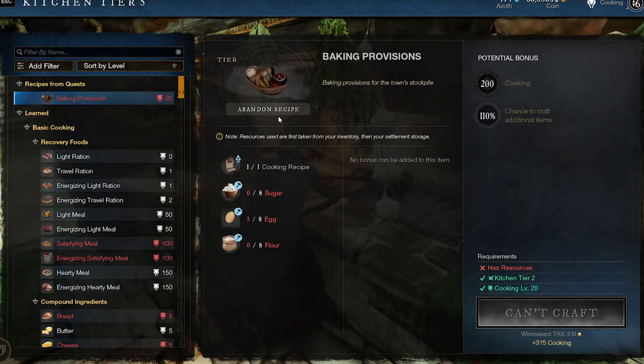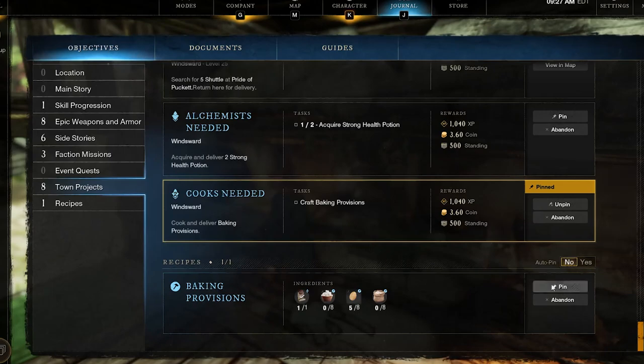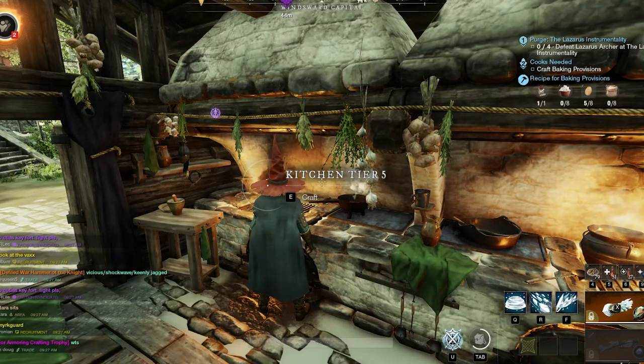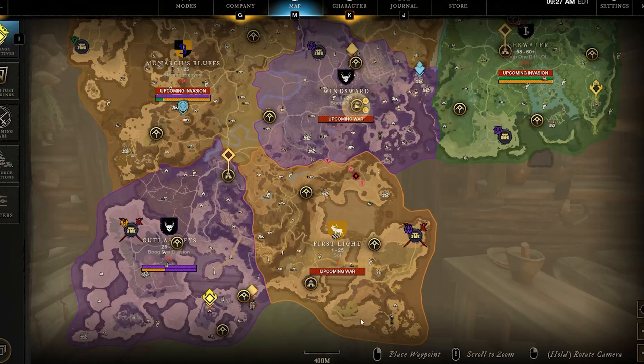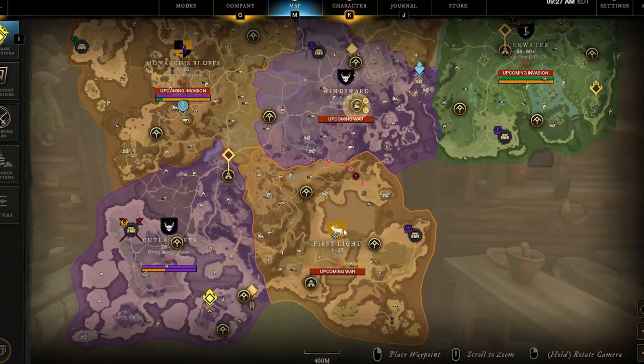Once you get one of these cooking missions, go to the website, look up the quest — for example 'Baking Provisions' — and pin the recipe. Press J, go down to recipes, and pin it so when you go to the marketplace you know what to buy. In this case you need eight sugars, eight eggs, and flour. You buy that, come back to the kitchen, craft the provision, and you may get more than one — so the next time that quest pops up anywhere, you'll already have it ready.